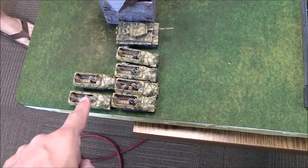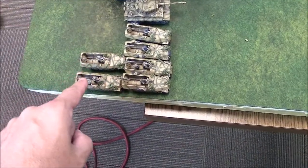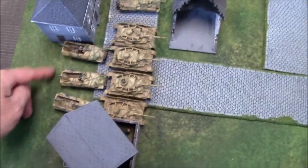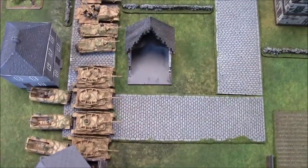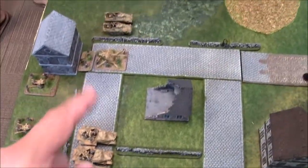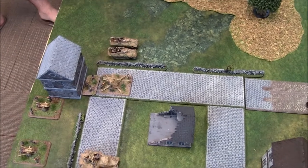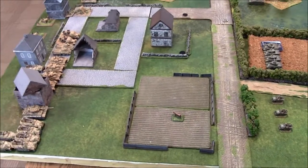Deployment: the Allies have a recon platoon, Stuarts, 81mm mortars, M4A1 Shermans, more Stuarts, an airborne platoon, and the recon section for the tank destroyers. Tank destroyers are in ambush. On the Panzer Lair side, both armored Panzer Grenadier platoons are deployed, plus the HQ. We've got Panzer IVs, Pumas, anti-aircraft trucks, Nebelwerfers, an 88, a half-track cannon platoon, and the Tiger. The Germans have the first turn.